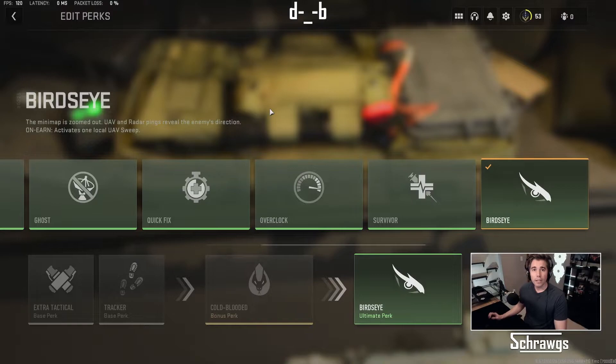The final feature of this perk is that when it activates in-game, you get a free UAV that'll activate as well, which is really cool. I have some footage showing that where the Bird's Eye perk gets activated, and then you can see that UAV kick off as well.